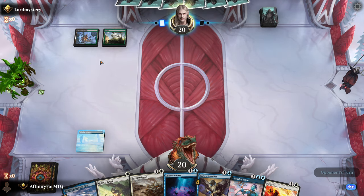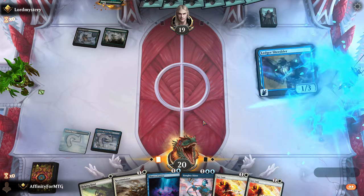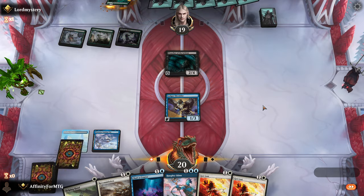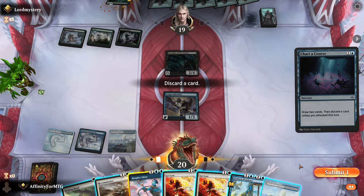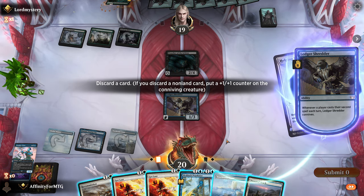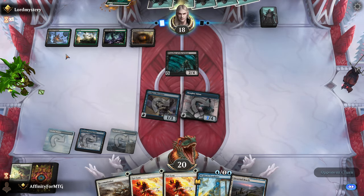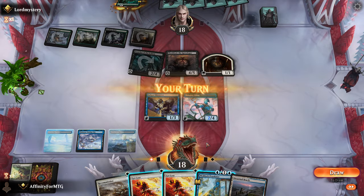They're playing Golgari midrange — they drew a removal spell they probably shouldn't have. They'll probably kill my creature though, it's fine. They play Preacher of the Schism. Land is great, so I should play Chart a Course, draw two, discard one, discard Haughty Djinn. Then we'll play Recommission, reanimate Haughty Djinn, and draw and discard again. I can discard one of these lands. Attack for one because I'm not blocking. I think I went undefeated when I played this — one of the spells came back as an instant, of course it is.